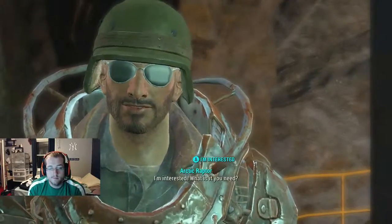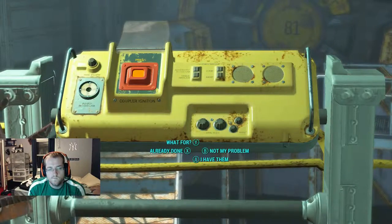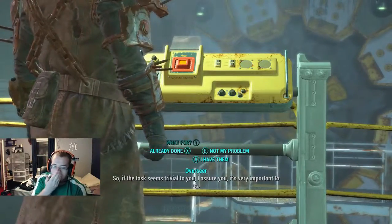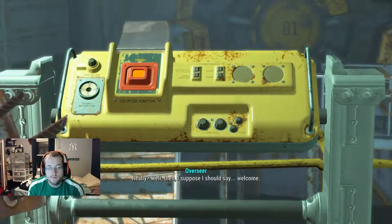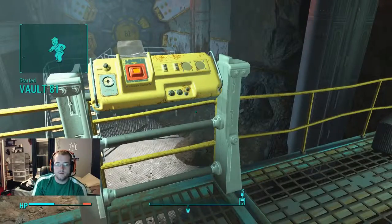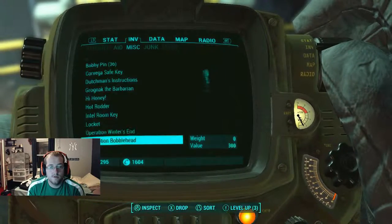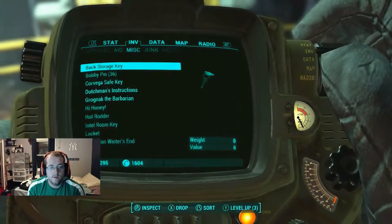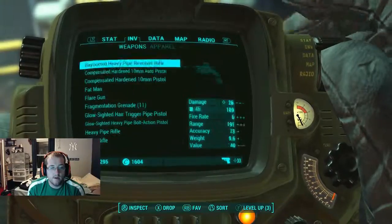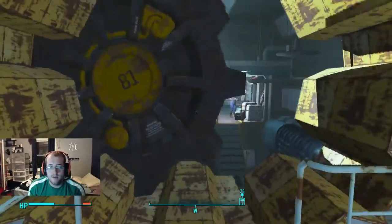Here's the catch — they don't just let everyone in. For Vault 81, and this will be your trivia, I'll give it to you early so you don't have to watch if you don't want to. To get in, they require something from you. I assume if you have enough charisma you can talk your way in, but I failed the charisma check. So to get in, I had to pay three fusion cores, which are used to power your power armor. That sucks pretty bad — they're pretty valuable.